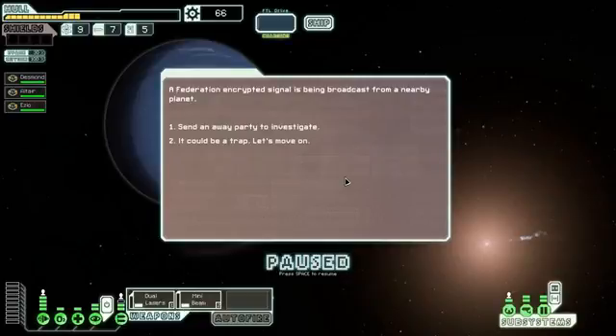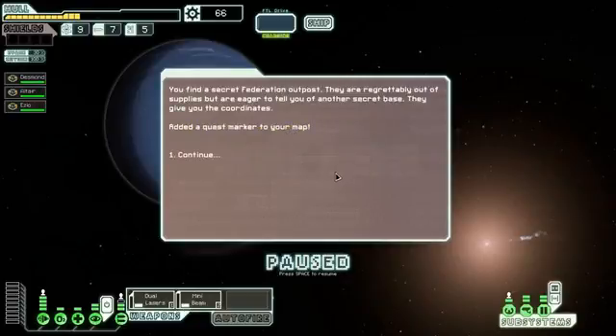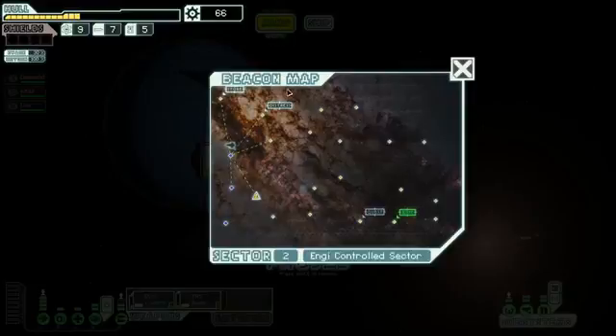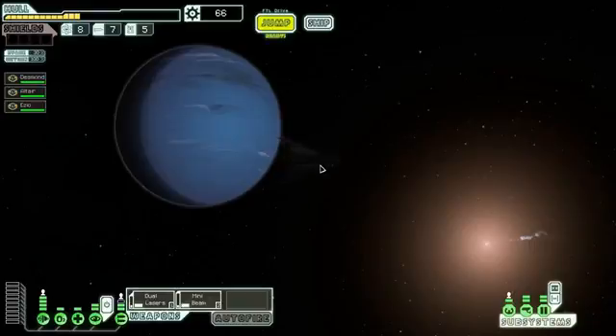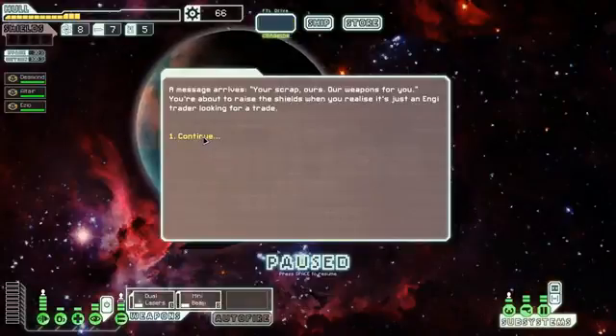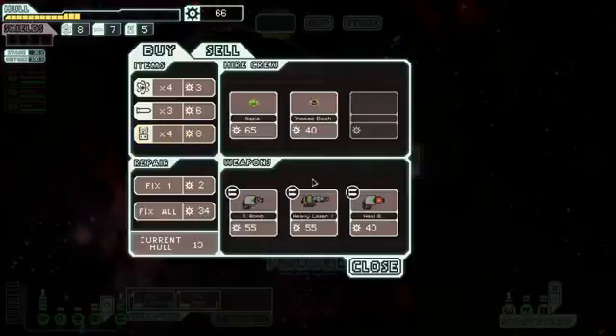We've got a Federation encrypted signal — let's investigate. We've found another one talking about a secret base. We're just finding all the secret bases today apparently. That's really close to the exit marker, so that's nice. And there's a store — thank you store, I've been looking for you!